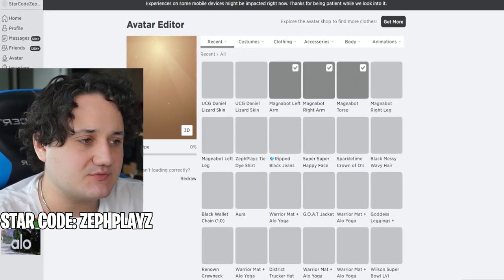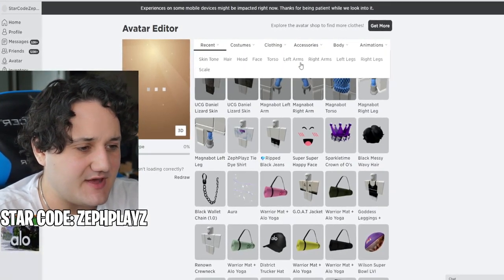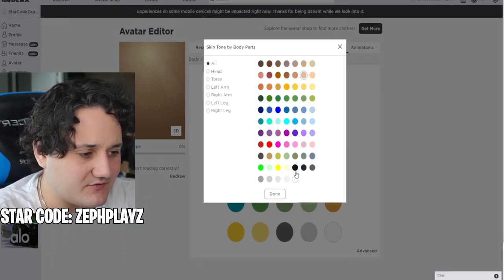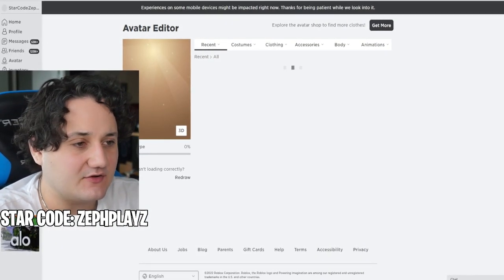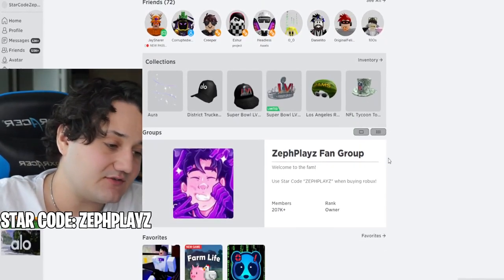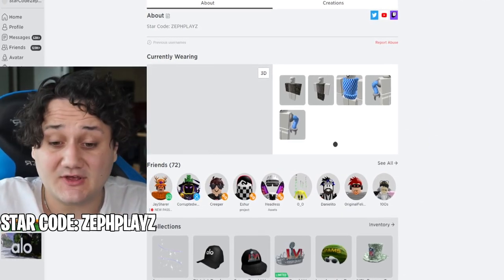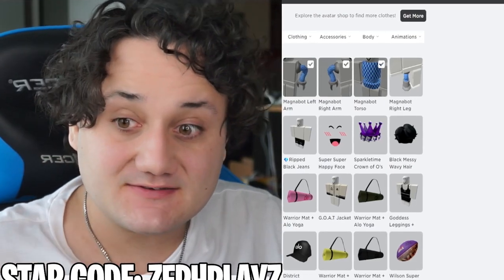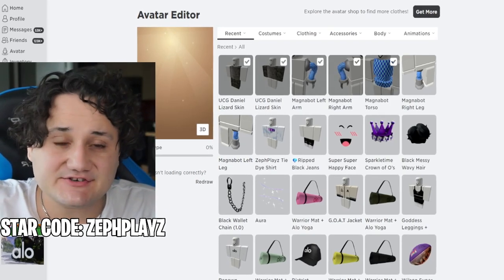We're going to put the shirt and pants on the character and see how this looks. We've got to customize the skin tone — the grayness would probably be around here. Let's keep refreshing until this loads. Roblox is having a lot of issues today. If you guys tried to play Pet Simulator X, you know that Roblox broke again. The Pet Simulator X update just keeps breaking Roblox. It's absolutely insane.